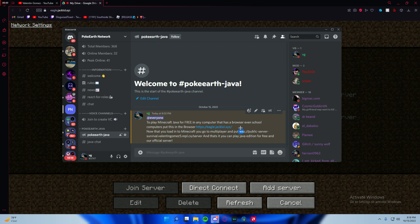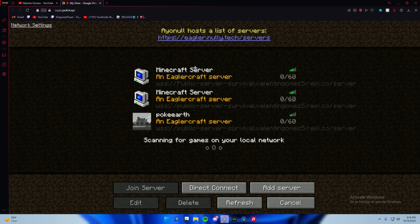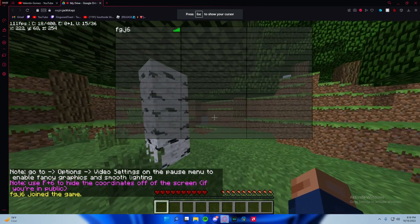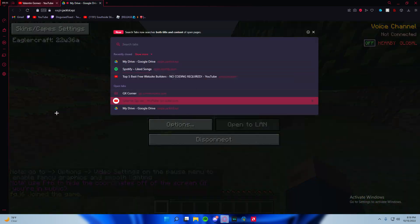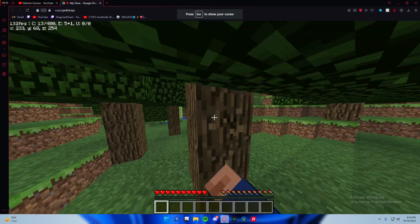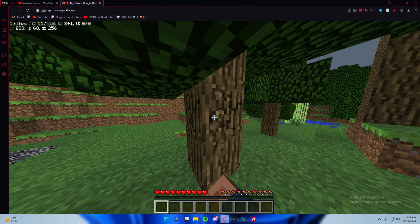Copy the server address from W to the end, go to Add Server, enter whatever name you want, and click it. You can join — it'll be survival mode. It's like Mojang's older version and you can play it on a browser or anything.